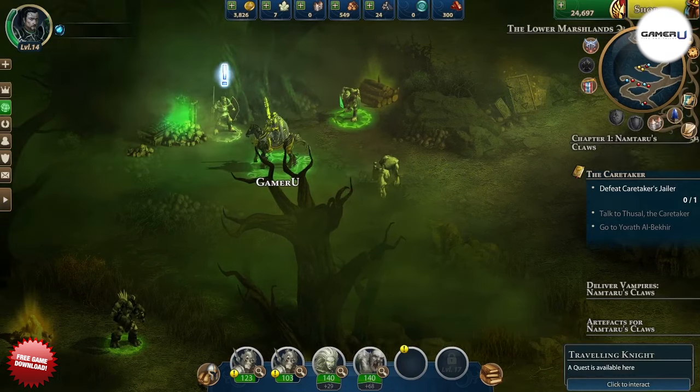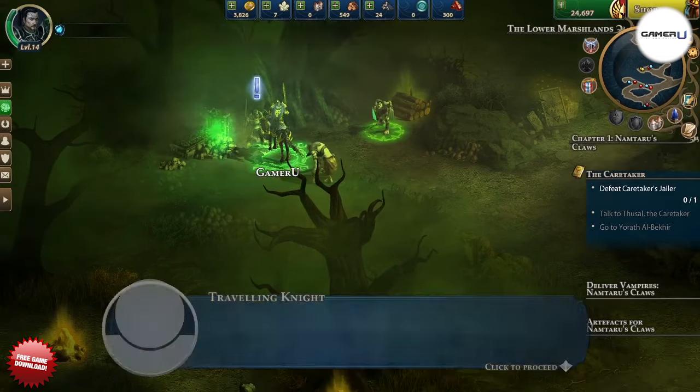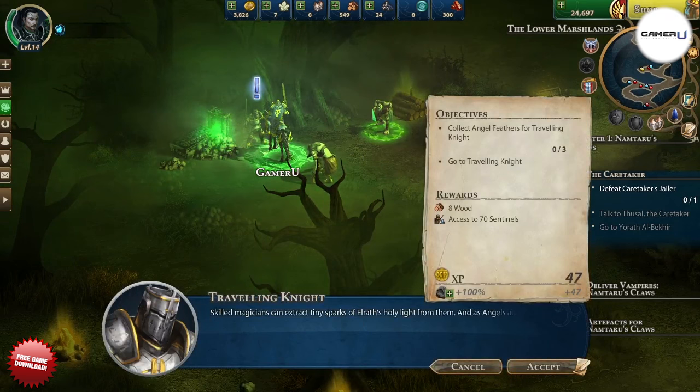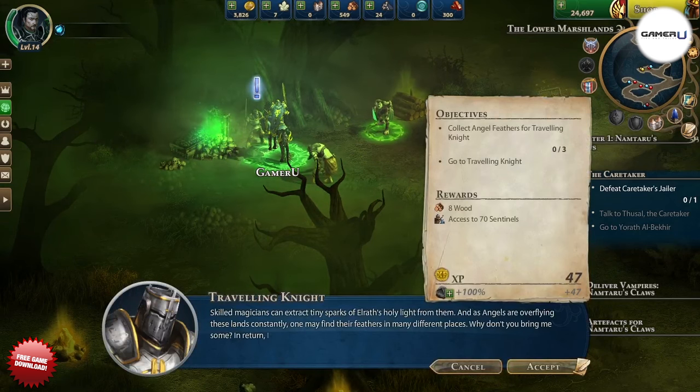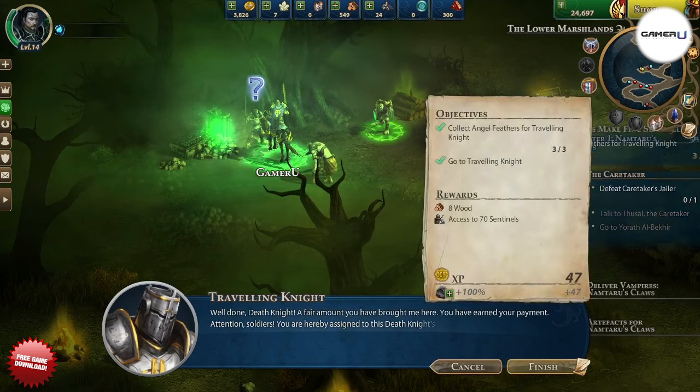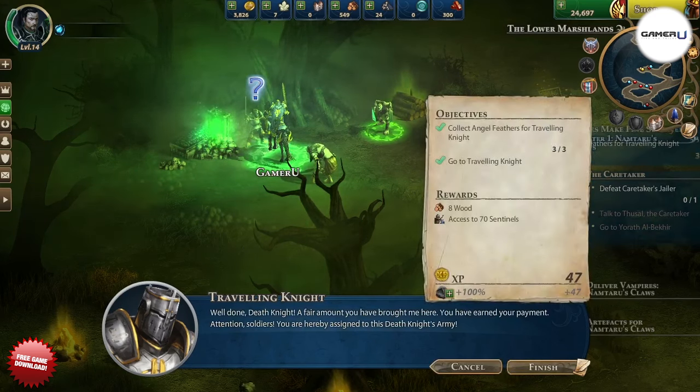These are even units that are not normally available for your faction. For example, Necropolis characters can gain Haven Archers and Sentinels, and Haven characters can get Necropolis-only units like Ghosts. The kind of units these special NPCs are offering will in turn reflect on what they want in exchange.